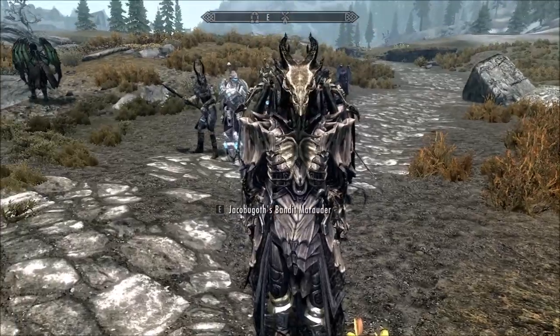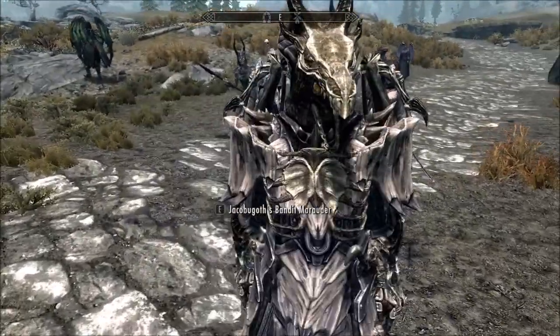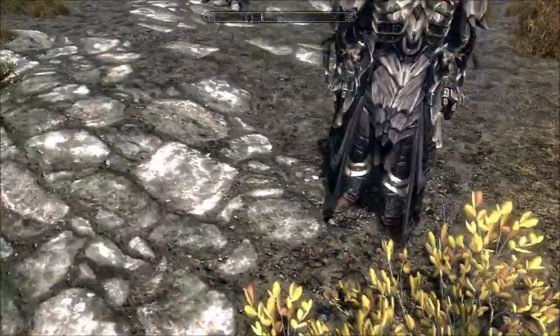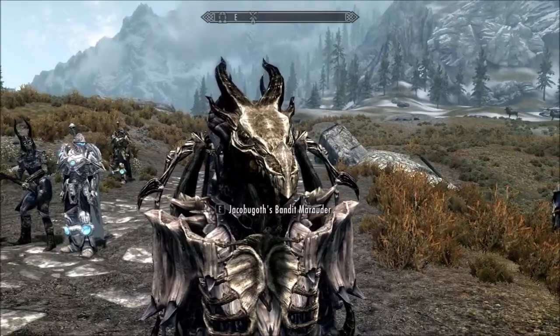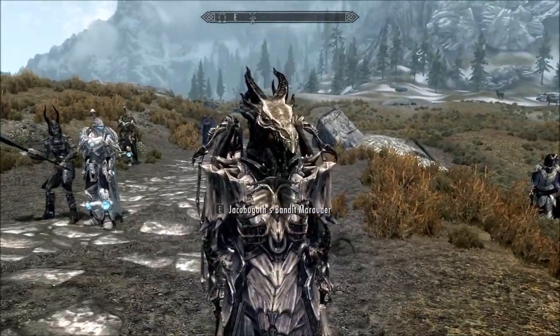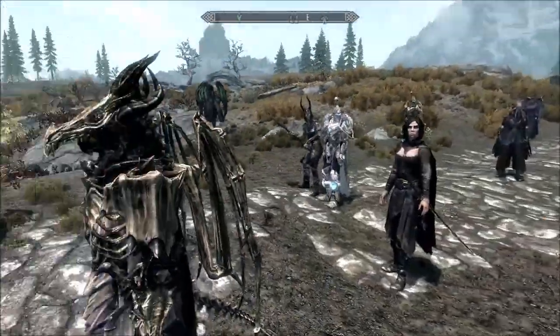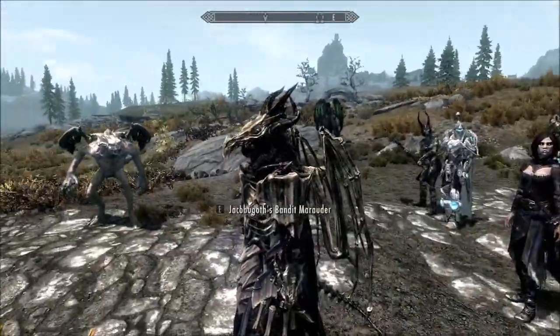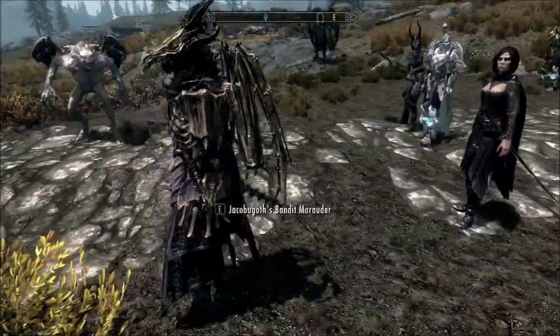The armor mod comes with both heavy and light armor — breastplate, gloves, boots, and a helmet that can be only a hood, or a hood with a dragon skull, and a mask to cover the face. But since she's Argonian, kind of dragon already, I decided to leave it without the mask.